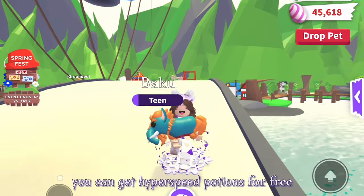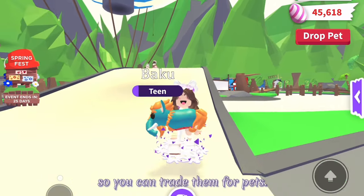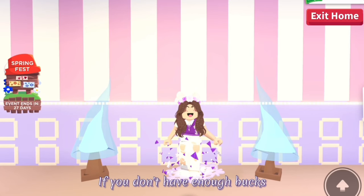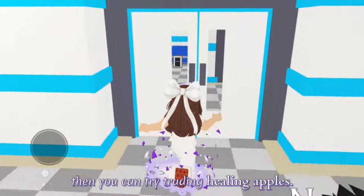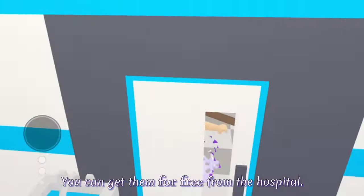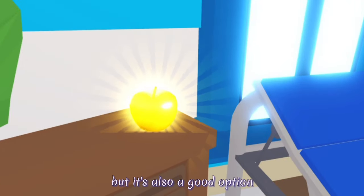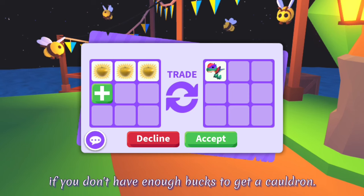A lot of people don't know you can get hyperspeed potions for free, so you can trade them for pets. If you don't have enough bucks to get a speed potion cauldron, then you can try trading healing apples. You can get healing apples for free from the hospital. They are a bit harder to trade but it's also a good option if you don't have enough bucks to get a cauldron.